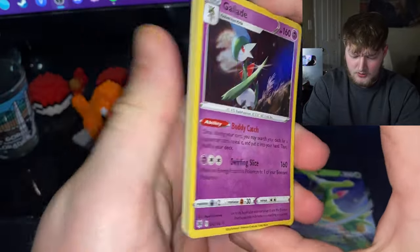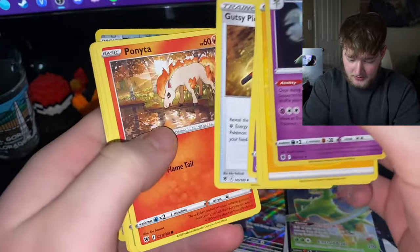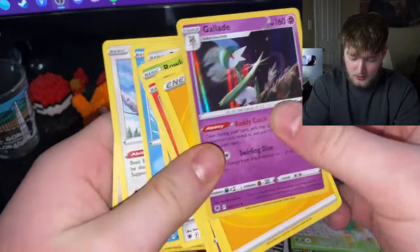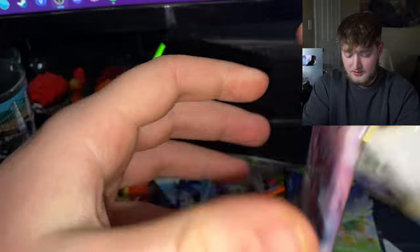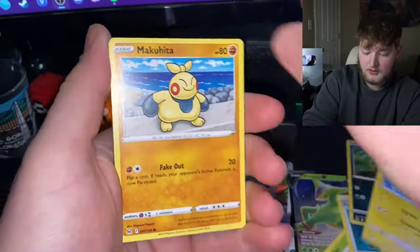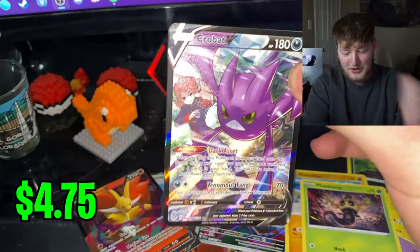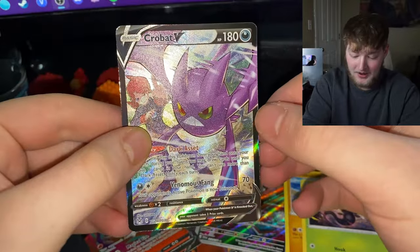We got a Gallade holo in this pack — nice. Let's see if we got anything in the reverse. I did not expect to open up all these Lost Origin packs today, but I'm not complaining, just didn't know it was in the box. Let's see — oh, Crobat V Trainer Gallery!